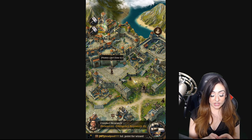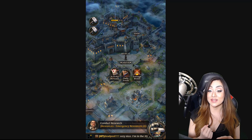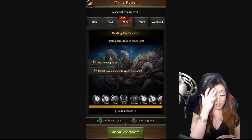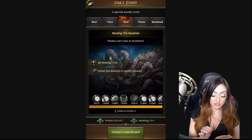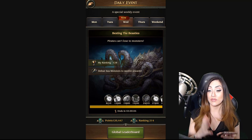To get started, let's go inside our territory. I'm going to click on the daily event. Today is the event — it's called 'Besting the Beasties' — and it says pirates can't lose to monsters. You can see my ranking is 128, and I highly recommend doing this event. It is very easy for newer players.